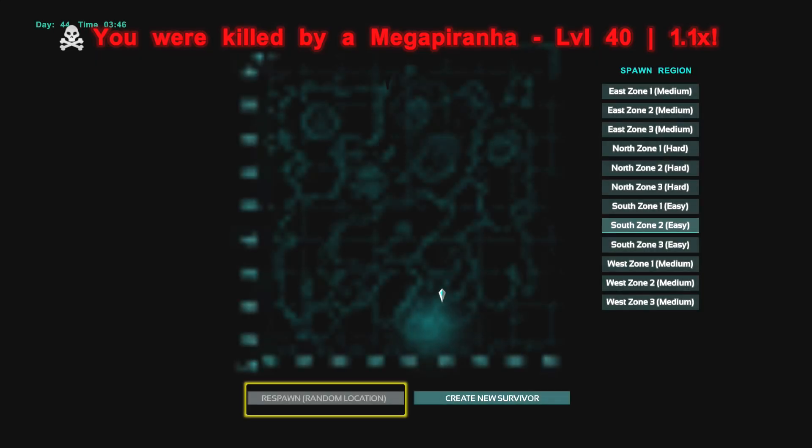When you get killed on an official server you simply respawn. You'll see two options: create new survivor, and respawn. Obviously if you create a new survivor you start all over again — just choose respawn, and then you can go back to your body and pick your stuff back up, especially on PvE servers.